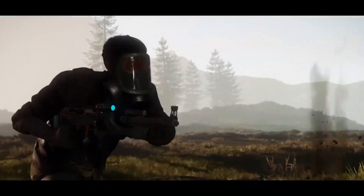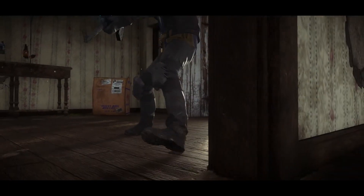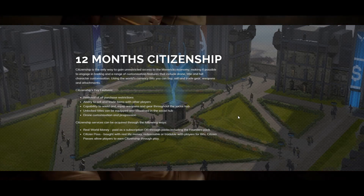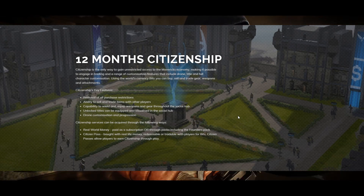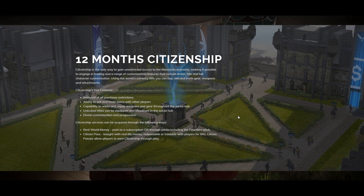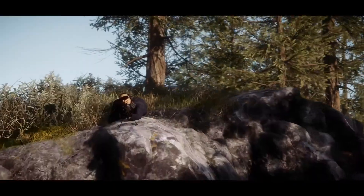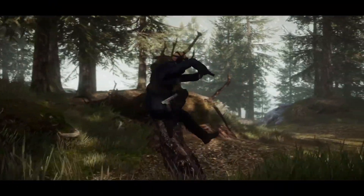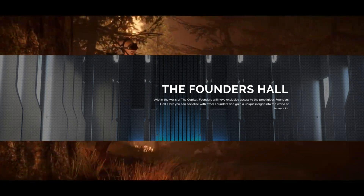The Founders Pack is available at mavericks.gg for $29.99 US dollars. If you get the Founders Pack, you get early access for the first four weeks when the game launches. You get 12 months of citizenship, which has to do with the game's in-game economy, trading with people, purchases and things like that. Founders are going to get certain features that won't be anything huge for people who get the game after release. You'll also get exclusive Founders Cosmetics, weapon kits, Founders Emotes, Founders Icons, posts, and Discord rank. Along with all that, you'll also get access to the Founders Hall, which is the in-game social area and what they call the capital, which is the MMO portion of the game.